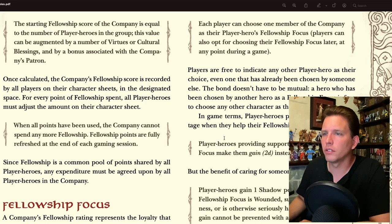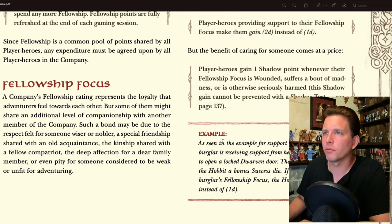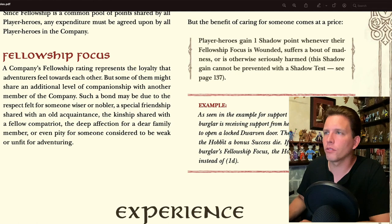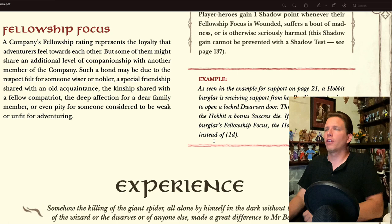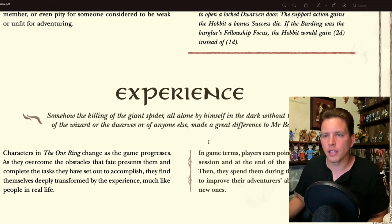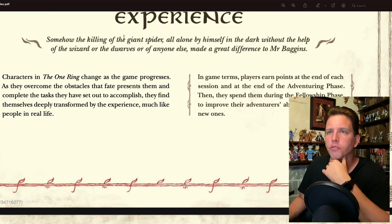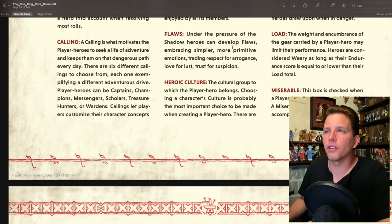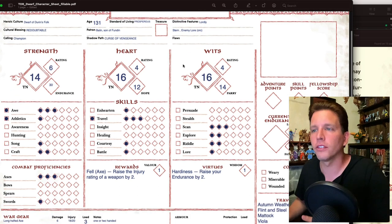Player heroes providing support to their fellowship focus give them 2d instead of 1d, but they gain one shadow point whenever their fellowship focus is wounded, suffers madness, or is otherwise seriously harmed — and this shadow cannot be prevented with a shadow test. I don't have a flaw right now because I haven't come under the sway of the shadow, so I leave that blank.